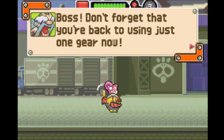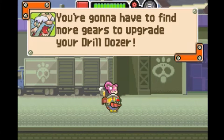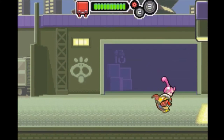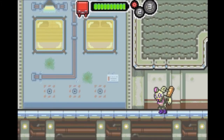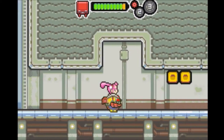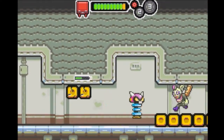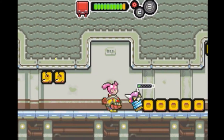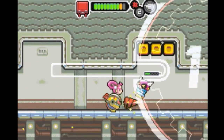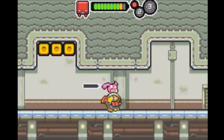Boss says don't forget you're back to using one gear now — you're gonna have to find more gears to upgrade your Drill Dozer. I still don't get why the enemy has our main weapon hidden throughout the base. Here we find a Skulker thug and I keep doing that thing where I jump into enemies — I walked into that one, and that one too, because I thought it was going to be dead. And we keep going.